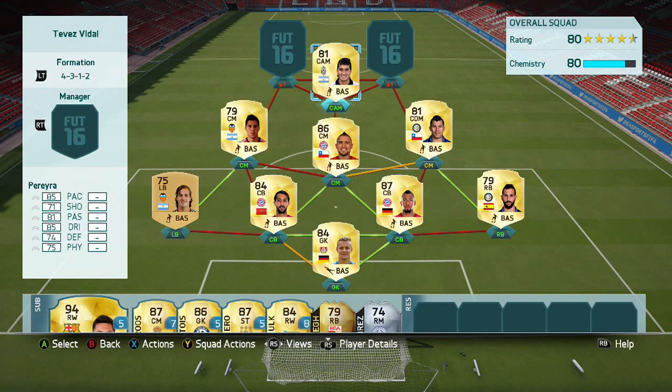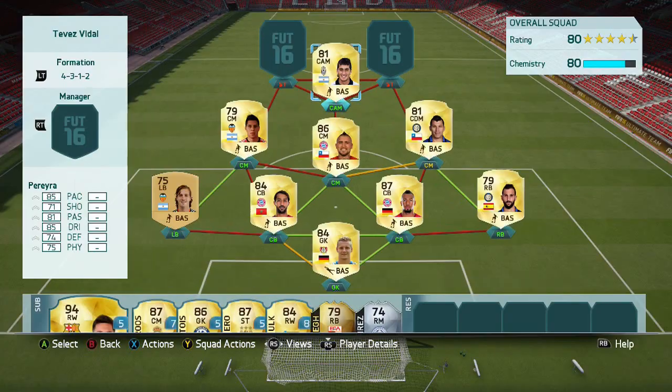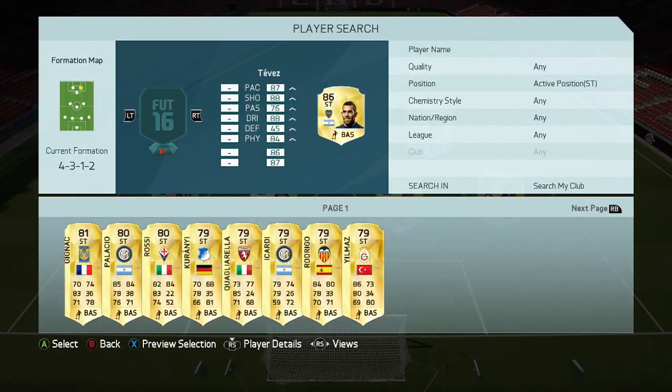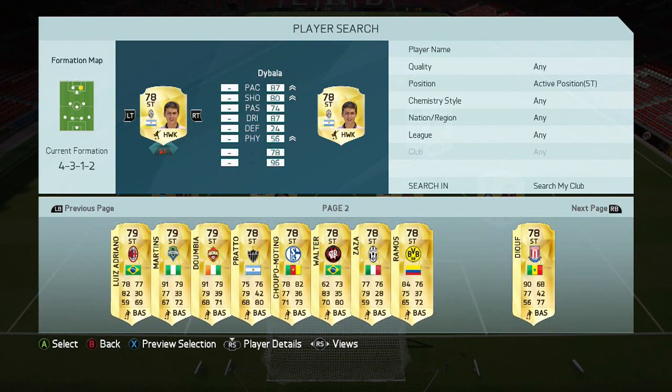Then Akam, who I've used many, many times. I really do like this upgraded Pereira — I like this man. He's about 11k, 6 foot 4, 4-star skill moves, 4-star weak foot. The perfect CAM on FIFA.